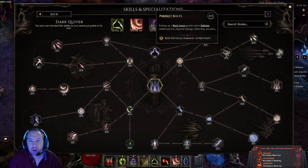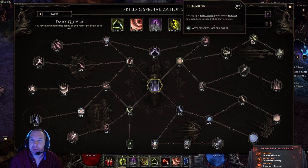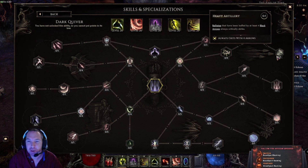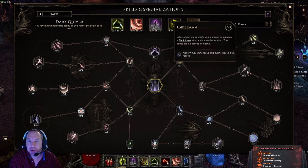There's health gain on pickup. Picking up a black arrow grants active ballistas additional bow physical damage while they are alive — four damage per point, so up to plus 20. It also grants active ballistas attack speed — two percent per point, so five points gives ten percent. Ballistas buffed by at least four black arrows always critically strike, though the downside is that by the time you run around and grab four arrows, they'll be close to timing out. Picking up a black arrow also grants a stack of dust shroud for glancing blow and dodge rating, and there's a five percent chance for an arrow on bow skill use.